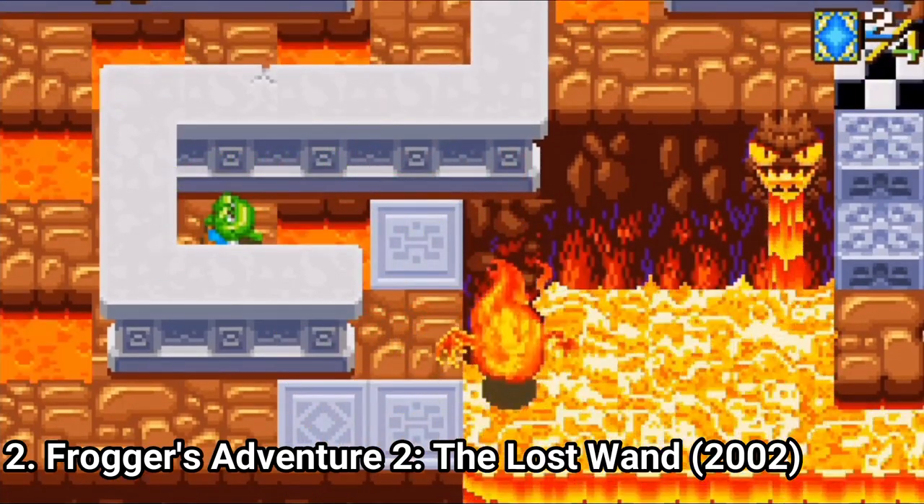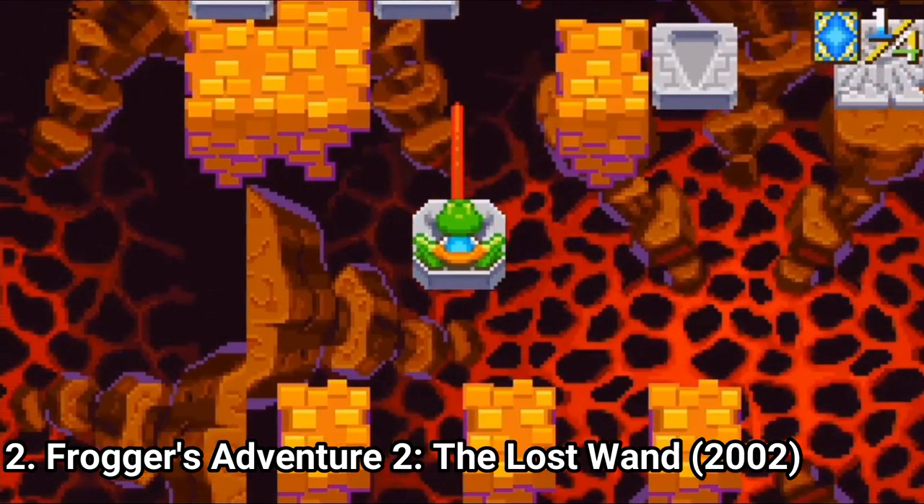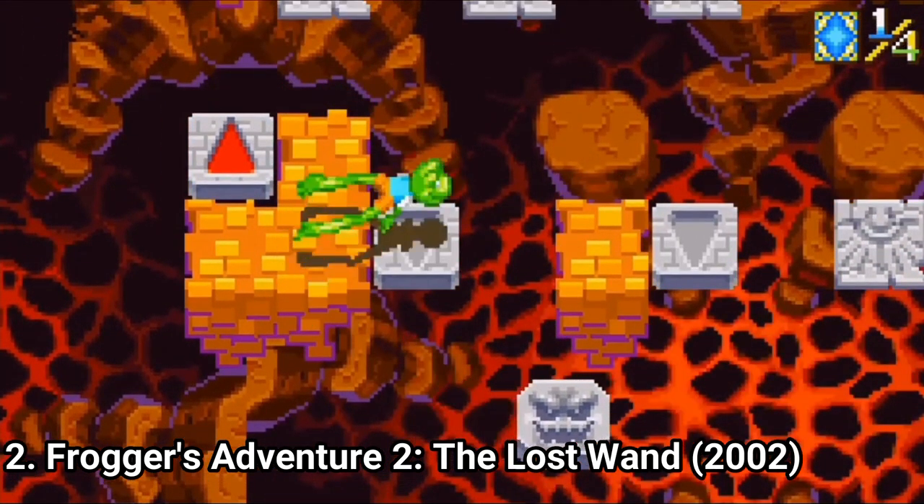And you get a story too, along with three distinct locations: a jungle world, a Java world, and a snow world.